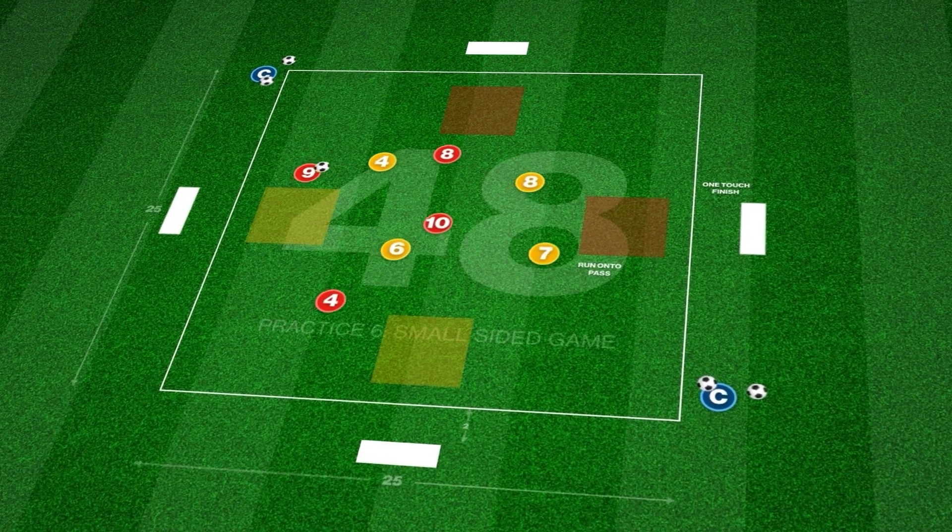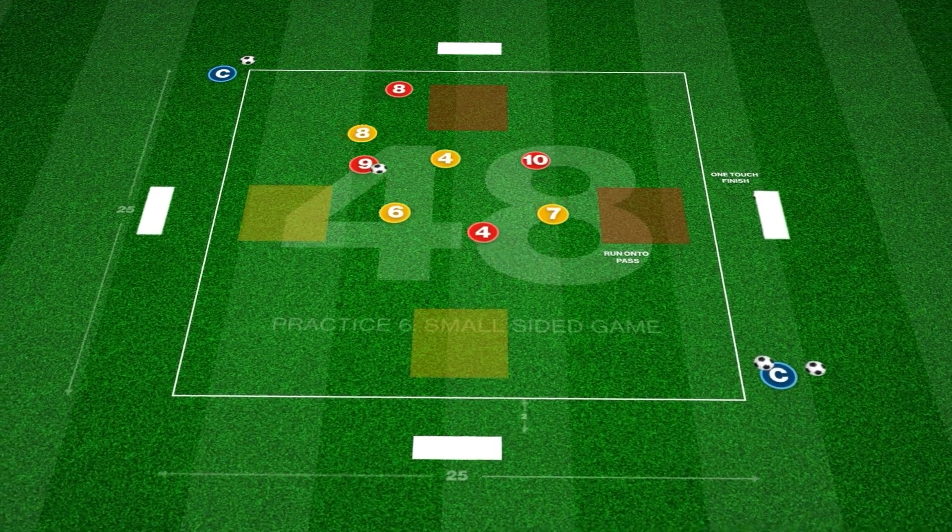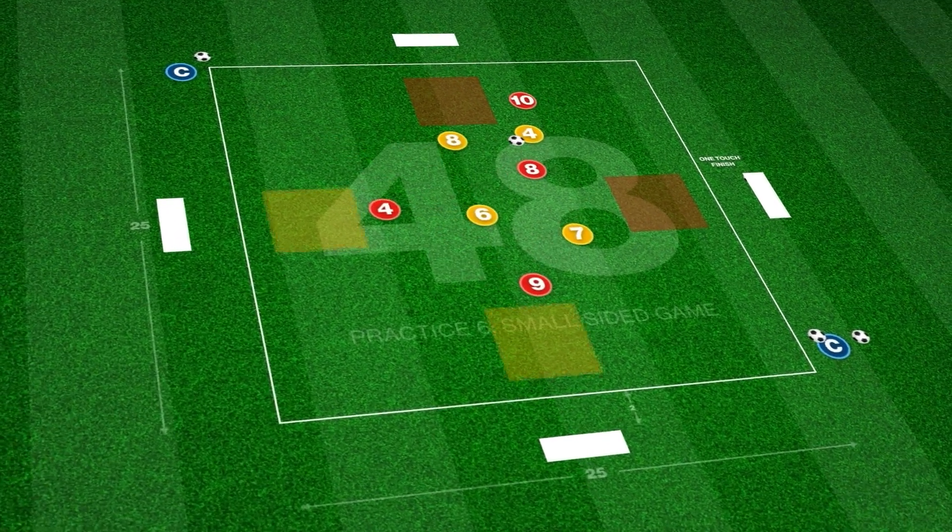This 25 by 25 yard area contains four scoring zones, two red squares and two yellow squares, with a goal on each side of the field.